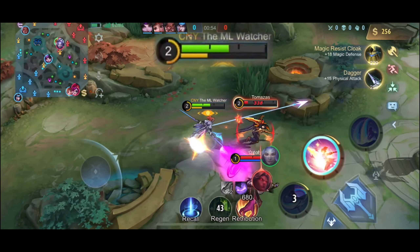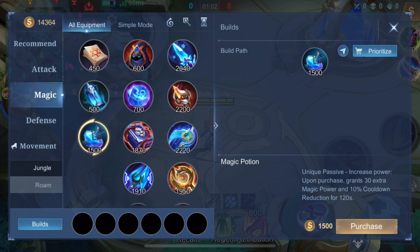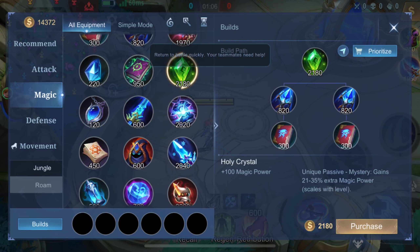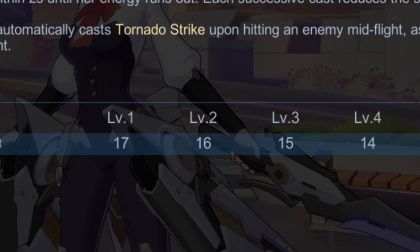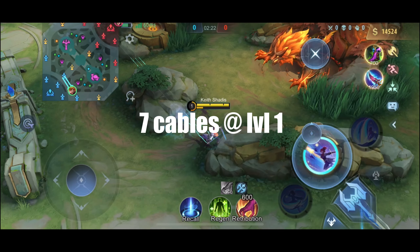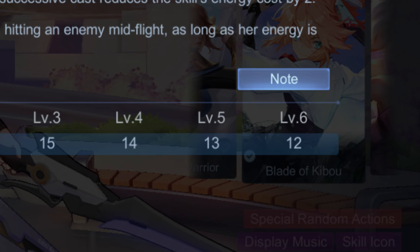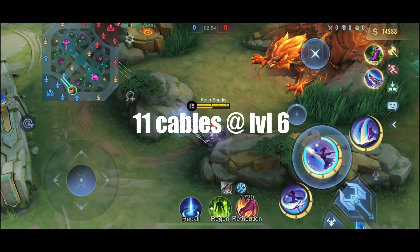Fanny's max energy is fixed at 100 — it doesn't increase when she levels up, and no items can increase it nor increase its regen rate. It's always fixed at 100 with a fixed regen rate. At level 1, it costs 17 energy to fire a cable, so in game you can actually fire 7 cables. At level 6, energy cost drops to 12 energy per cable, so you can fire 11 cables.